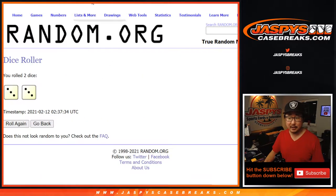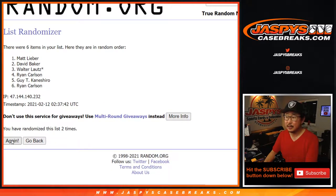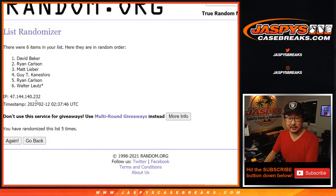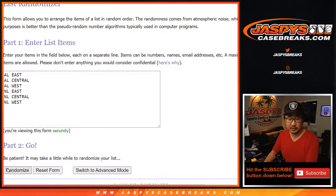Let's randomize it. 3 and a 3, 6 times. Hard 6. 1, 2, 3, 4, 5, and 6. We've got David down to Matt. 3 and a 3, 6 times for the divisions.